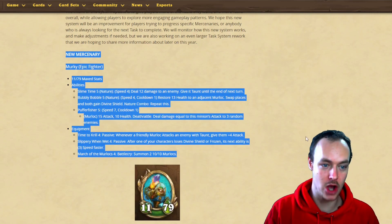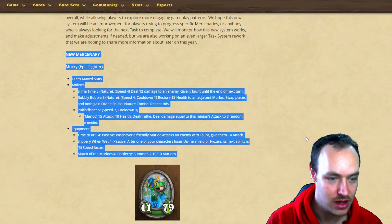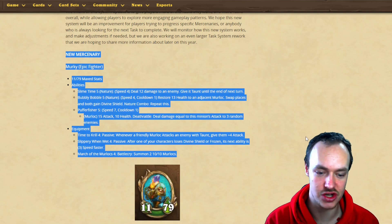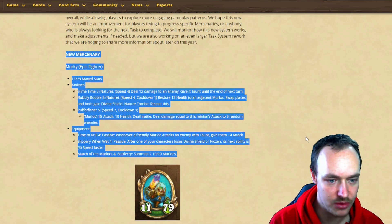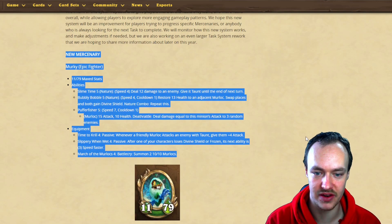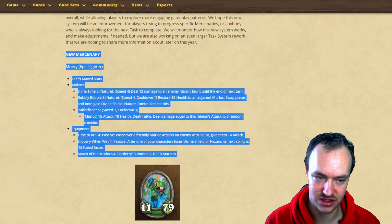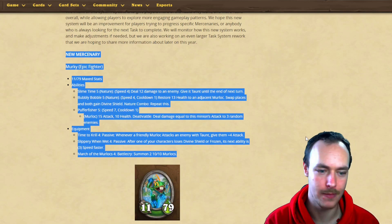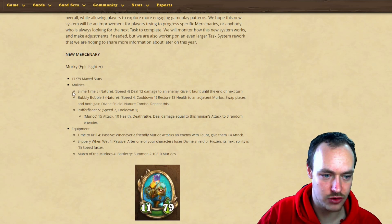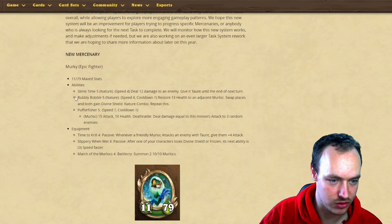New mercenary - Murky! He's an epic fighter with max stats 1179. His ability Slime Time Five is nature, speed four: deal 12 damage to an enemy and give it taunt until end of next turn. Giving your opponent a taunt is quite interesting if you're trying to kill off something specific and your attackers are being blocked.